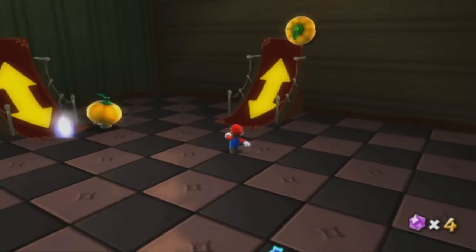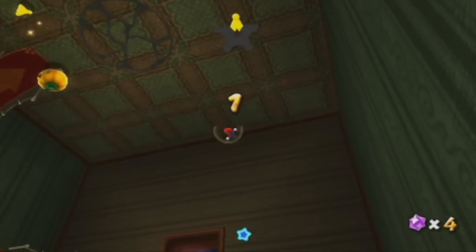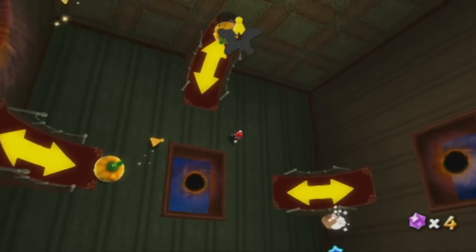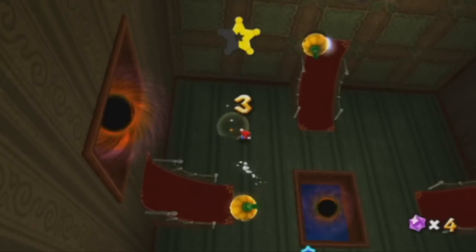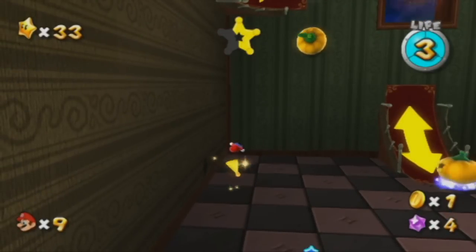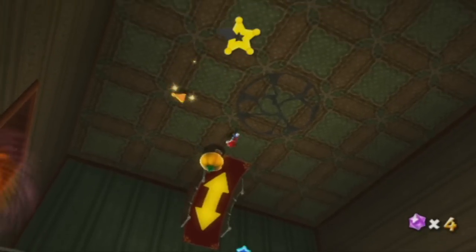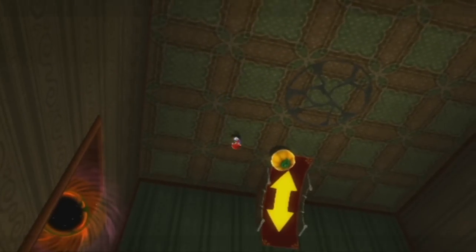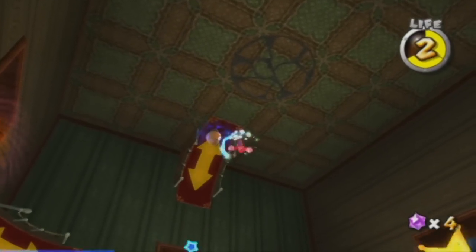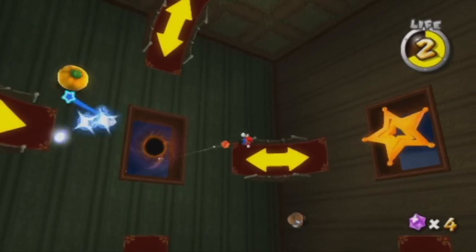Once we've done that we can go through here and in this room there are five star chips for us to collect. The first one's over here. There isn't really a particular order for them - it's just whichever order you pick them up in. I believe there's another one down here, yes there is. We can probably get it from this floor. And there's only one more and it should be on the ceiling - because we're dancing on the ceiling, what a feeling. The launch star is where the black hole was, because this game likes to reuse spaces.